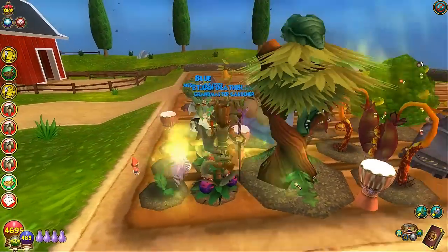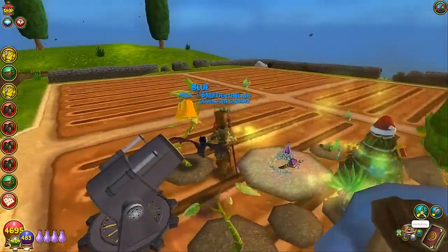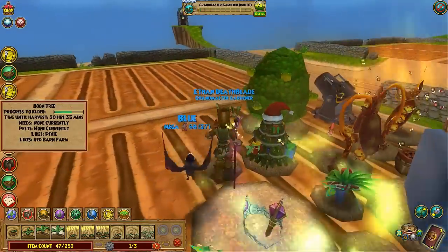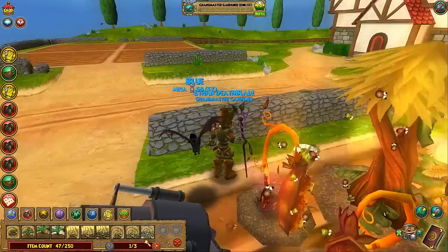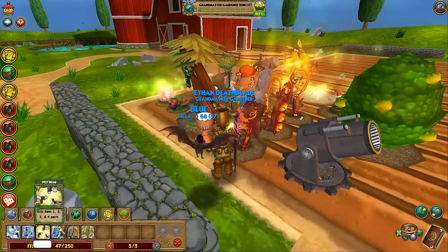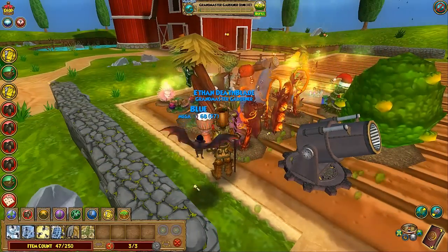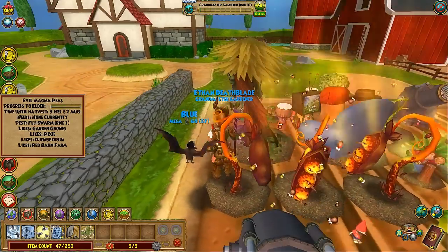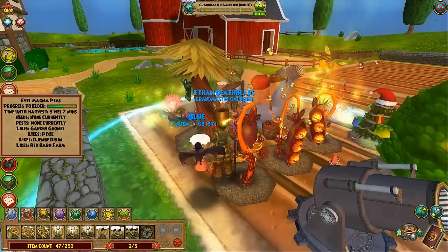This guy is almost elder — I thought that was going to be ready yesterday, nope. My EMPs have pests — that's not good. Let me kill them. Which bug spell should I use? That one's a little too expensive on the energy. They're rank one, so let me use the Bug Bolt.